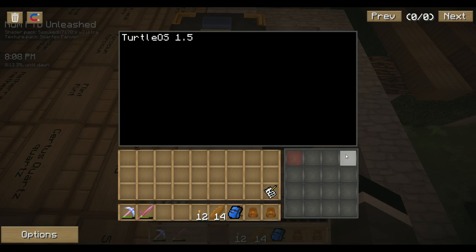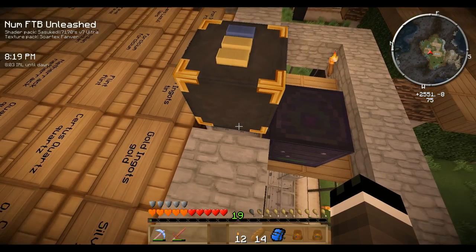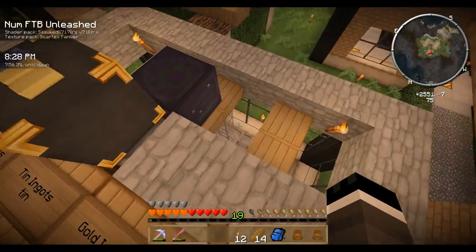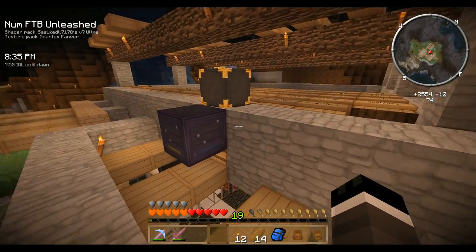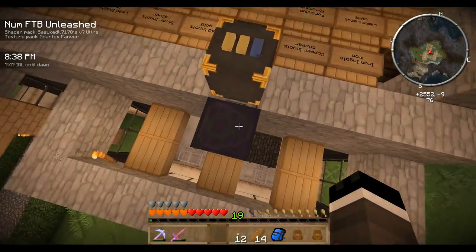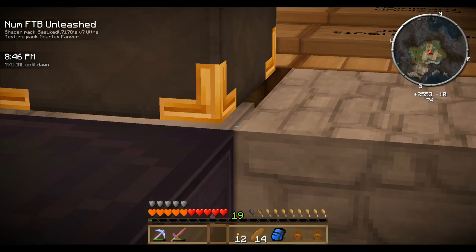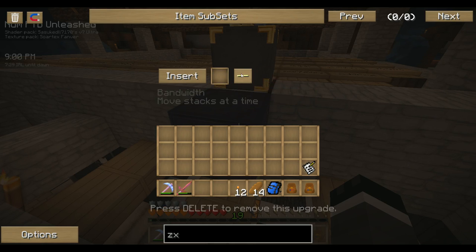You'll see in the turtle's inventory that it grabs items. Every 0.3 seconds it's pulling a stack out of the ender chest and trying to put it into the router. The router is connected and will be filling up all the barrels. The turtle counts as an inventory, so it's connecting the router to the barrel — it all counts as one network. I have the machine filter upgrade so it only looks at barrels, inserting into the top sides. I also have the bandwidth upgrade so it can go a stack at a time.